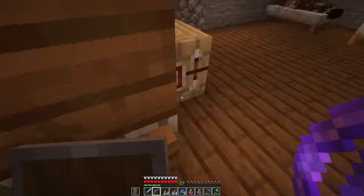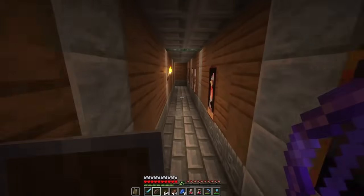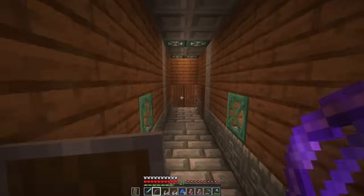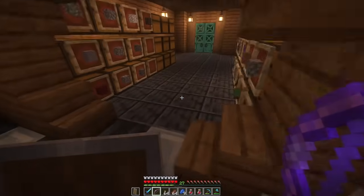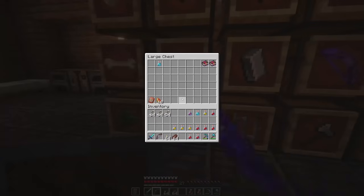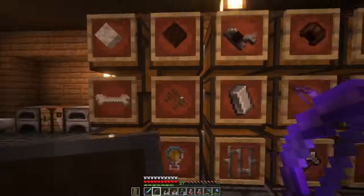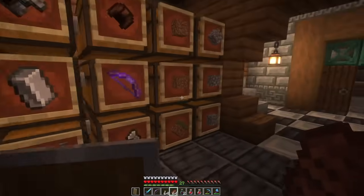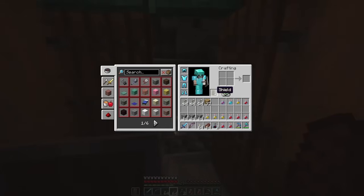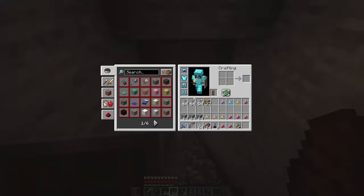We're gonna grab one more stack of arrows and then go into the trial chamber. I gotta go finish up those strength potions and we'll be ready to go. I'm gonna grab an ominous potion as well before we head on down — I'll take two bad omen potions because I don't know how long we'll be there. Let me grab a little bit of wood and some cobble to place if I need it, and an iron pick for any block breaking.